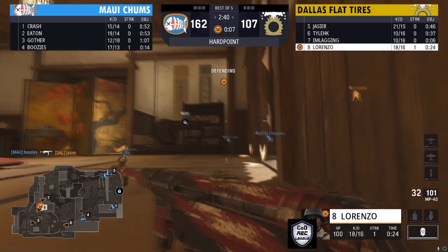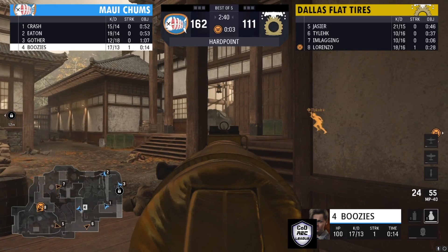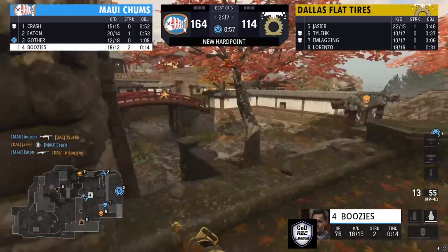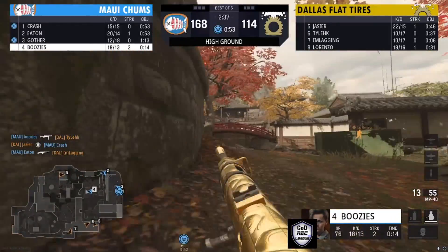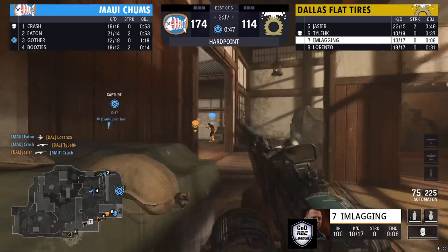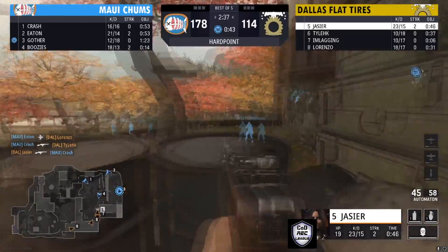Dallas Flat Tires are able to come in and claim some scrap time, but Maui Chums have the rotations. This is a point where they are extending their lead, and it is very scary for Dallas Flat Tires — they need to start picking up some ground. Maui Chums is looking strong as these hills go back and forth, and that hill lead is going to be tough to overcome on this map.